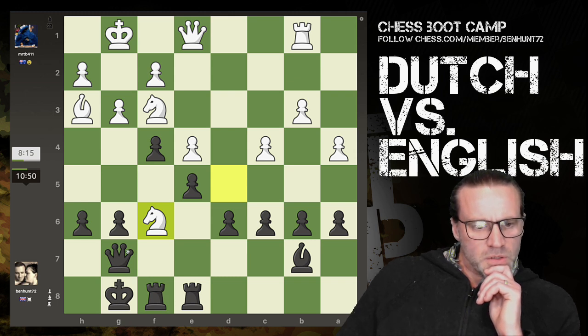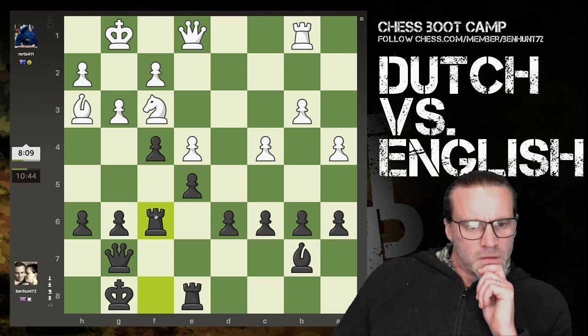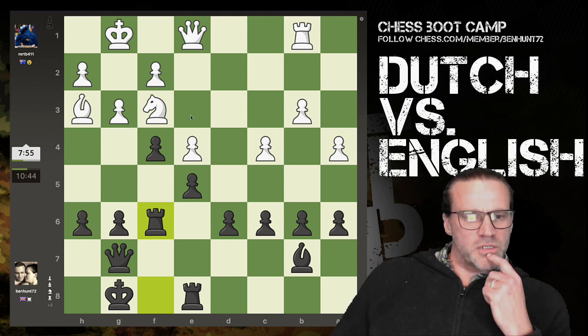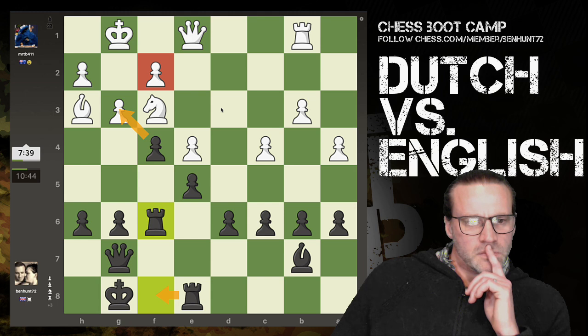Now I think we can recapture with the rook, because I want my queen to support this guy in his efforts to go up there. Happy with this. Now we're going to push this - it'll probably mean the bishop retreats, then I can push again and make the knight retreat. Fxg3 is a possibility, and double up the rooks on the f-file, come after this pawn. No bad thing to get my rook off the light square anyway.